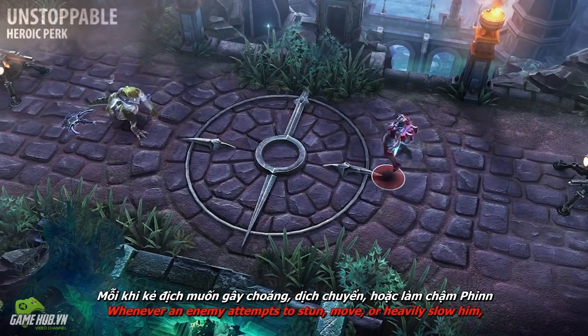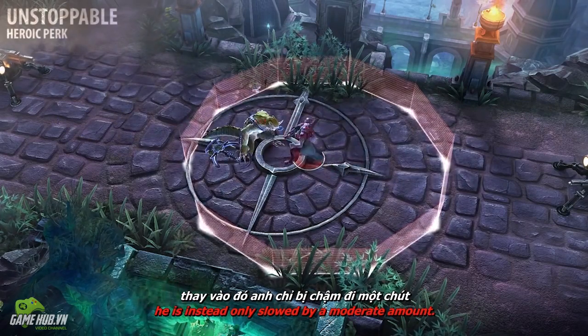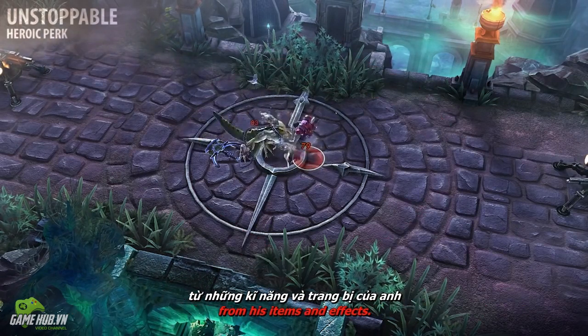Finn is unstoppable. Whenever an enemy attempts to stun, move, or heavily slow him, he is instead only slowed by a moderate amount. He's even shrugged off death itself, gaining increased health, armor, and shield from his items and effects.